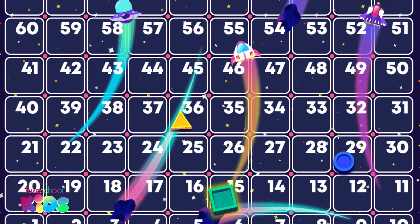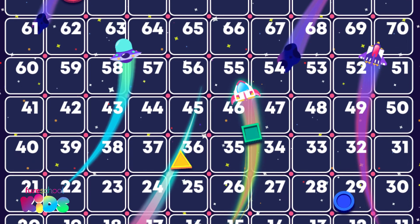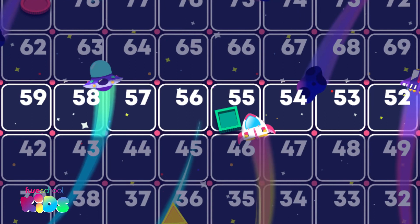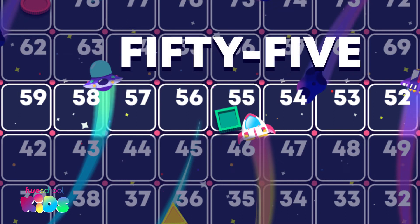Look! Stevie Square is on a rocket. What digit is in the tens place now? Five is right — five tens is 50. How many ones are there? Five ones. Well done. How do you think we say this number? First say the tens and then the ones. Did you say 55? Well done.